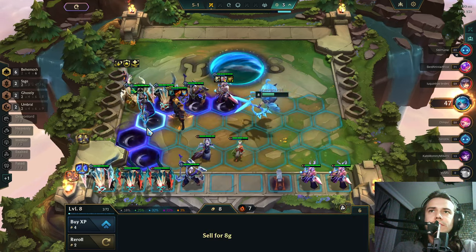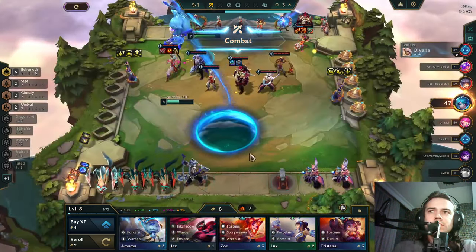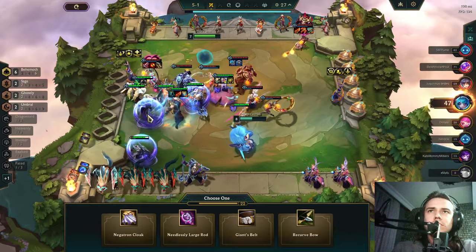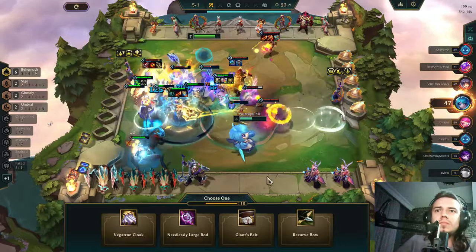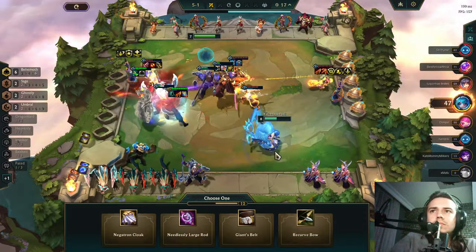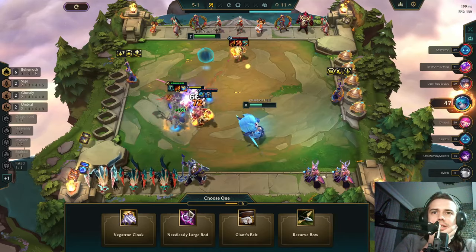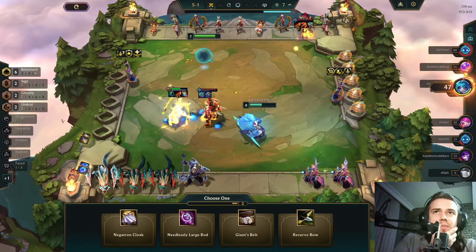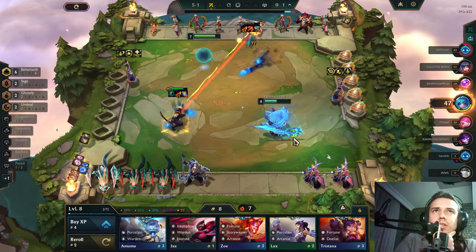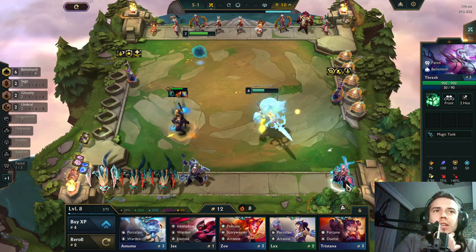More omnivamp will benefit Shen a lot. If we get more omnivamp and he gains healings at full health, he converts them into true damage — that would be crazy! I level up and get my Sage unit. The units in the first two rows will get omnivamp. Hextech would be great — just give him Hextech so he survives to eight, then three-star and one-shot.